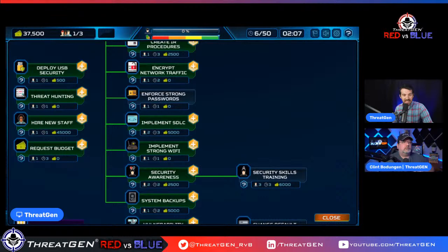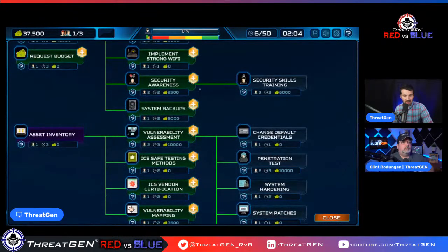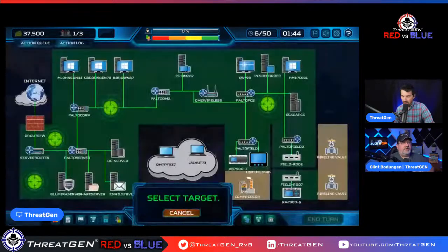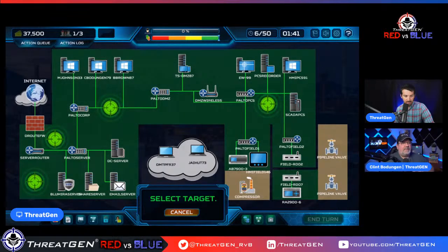2FA is eating up our resources so I'm going to install a network security sensor. It's important to get some awareness of potential compromises. Your network security sensors will give you an indicator that an attack is happening, while endpoint protection — which acts as host-based detection — will alert you that an asset has been compromised.